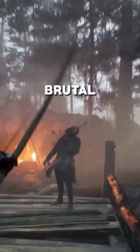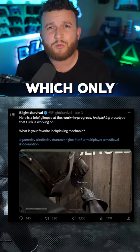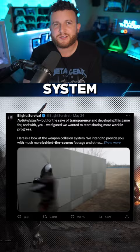We recently got some new updates, which include a look at the common infected enemies you'll fight in the game, which gives me some serious Last of Us vibes. Lockpicking is in the game, which only reinforced the idea that stealth will play a major role. We got a look at the weapon collision system, which shows again how brutal and visceral combat will be. There seems to be momentum-based movement, which means how fast you run will determine how you move through obstacles or open doors.